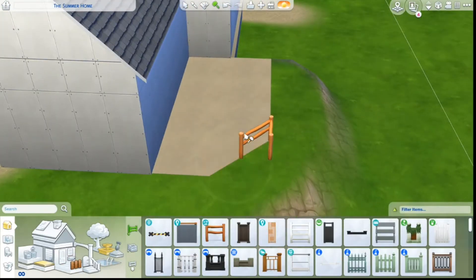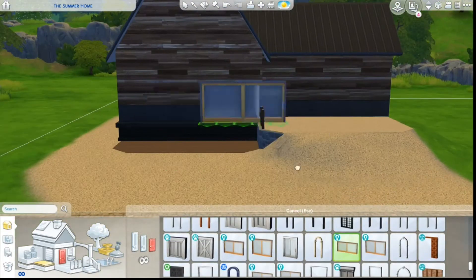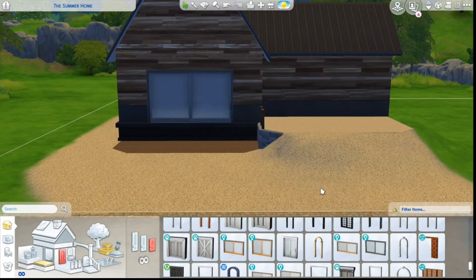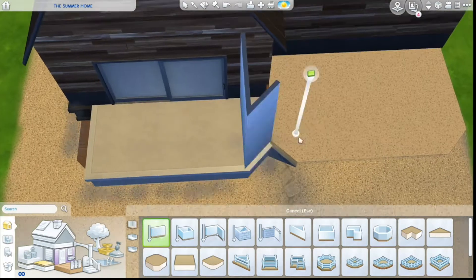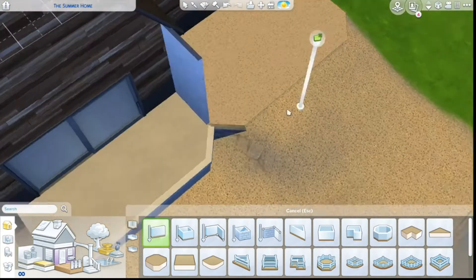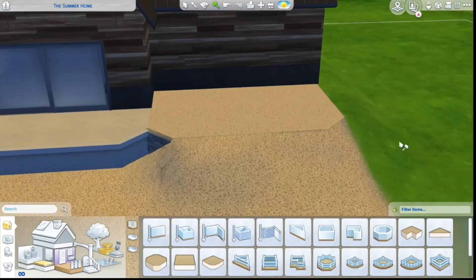We also have another entrance right next to the living room right here, with these nice big giant open windows from the Eco Lifestyle pack, and there's lots of deck space in this house for sure.